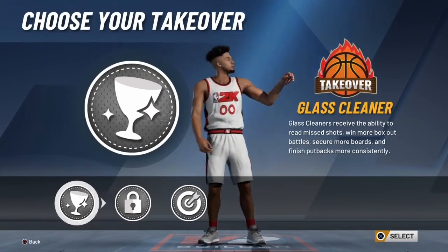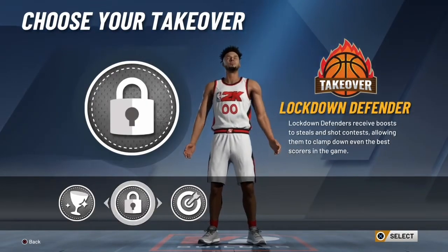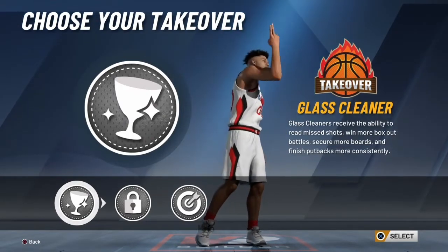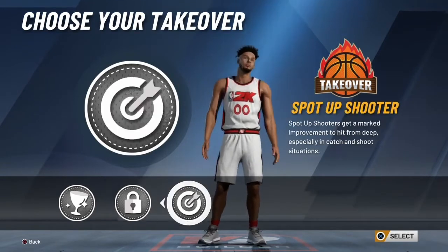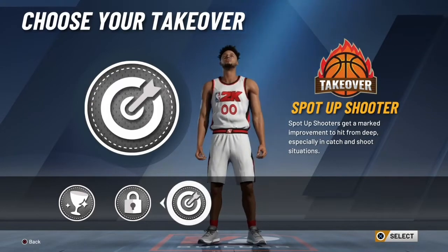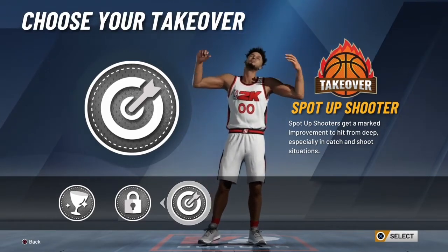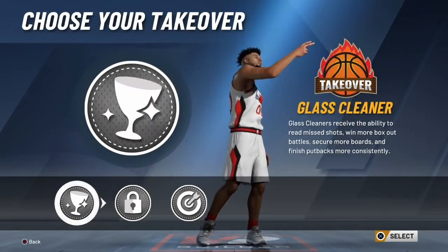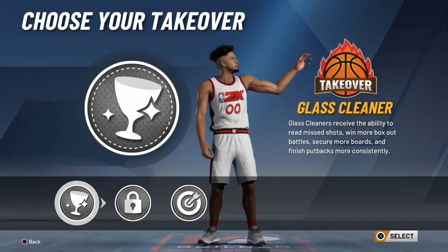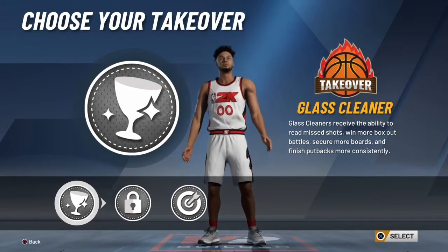For the takeover options: glass cleaning, lockdown, and sharpshooting — all three are nice. I looked up 2K Lab and they're saying glass cleaning is actually the best option for this. You can go with lockdown or sharpshooting — it's all personal preference. A friend of mine went with sharpshooting and he can really shoot a lot, but it takes him forever to get his takeover, which is kind of disappointing. If you'd want to pick glass cleaning, you could also make a glass lock — it's basically the same player but a little taller and a little slower. I ended up choosing glass cleaning.